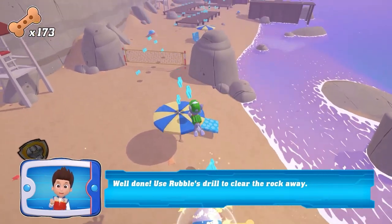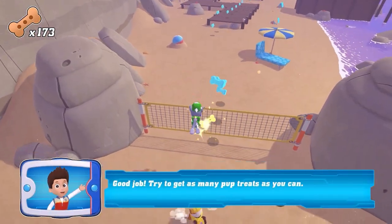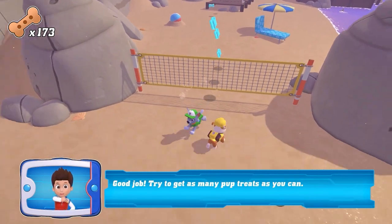Use Rubble's drill to clear the rock away. Good job! Try to get as many pup treats as you can.